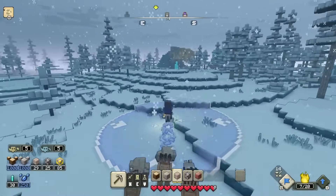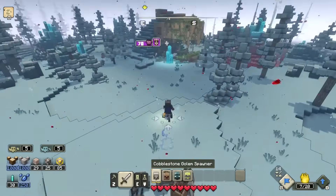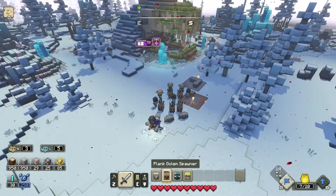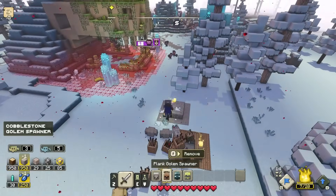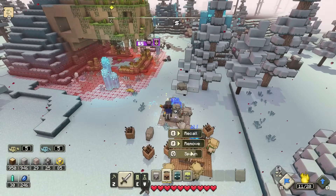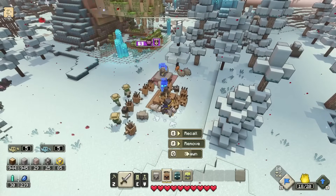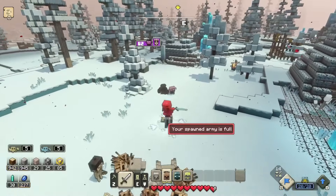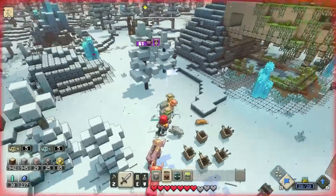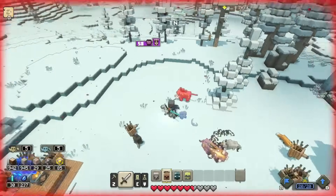We've got our whole crew here, including a little wolf. I want to get a little bit closer before we start spawning units in, but it'll definitely be worth doing. There are apparently going to be ways to get even more units soon. We have 63 piglins to fight — once we get all those guys out, we just have to get going. I can charge them and get to fighting.